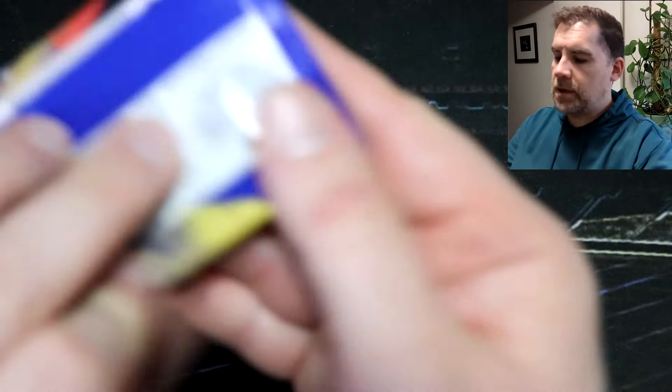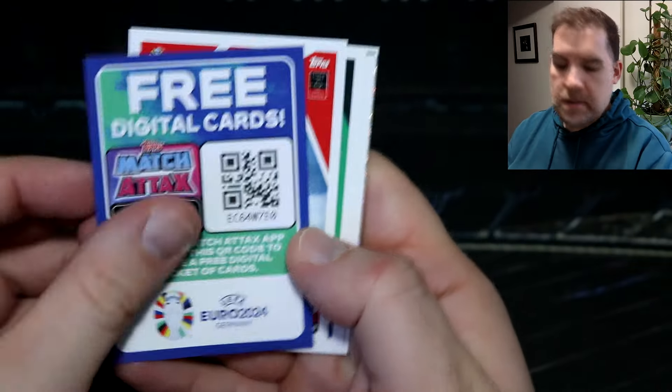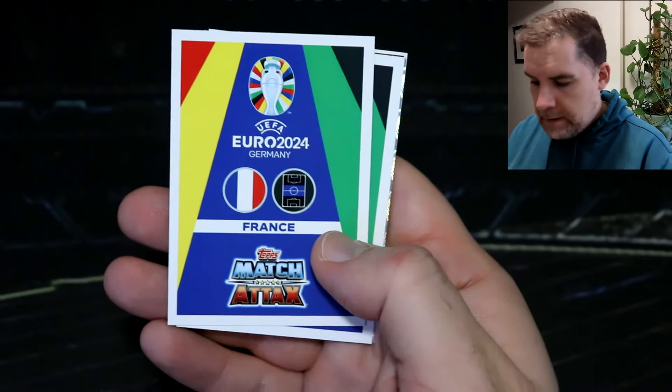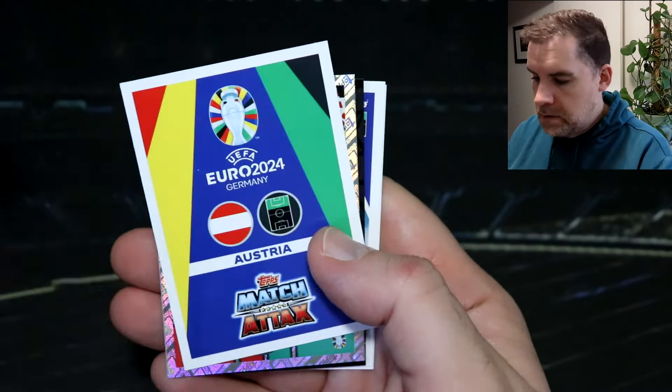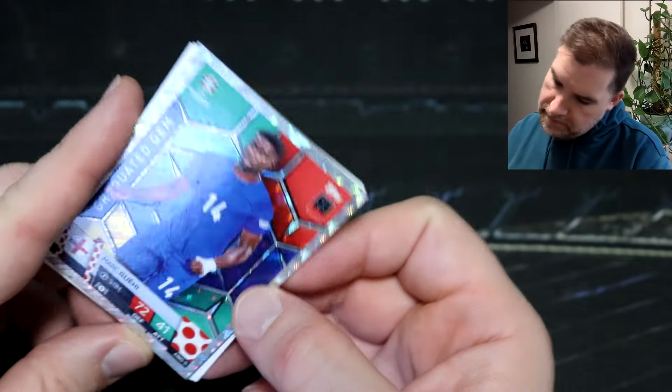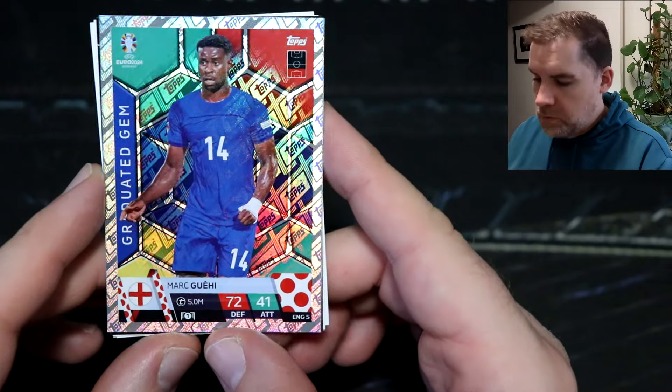So it looks like the inserts are in the middle. I quite like that. Some of these are up back to front — a bit confusing. We've got another Hero here, and we've got a Golden Goal Scorer for Austria. I really like these. And we've got a Graduated Gem — that is very cool looking. And then there's a Black Edge edition — we've got Griezmann again. That is stunning, that is a really, really nice looking card. Black Edge edition — it looks pretty fancy.